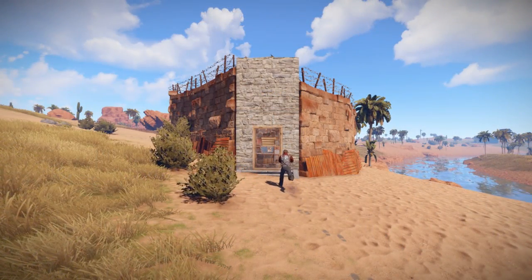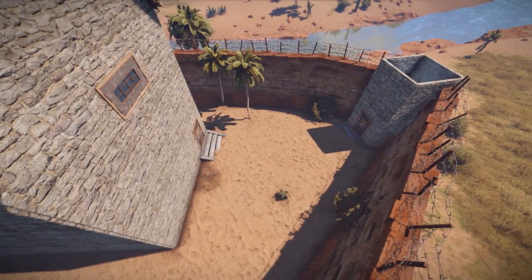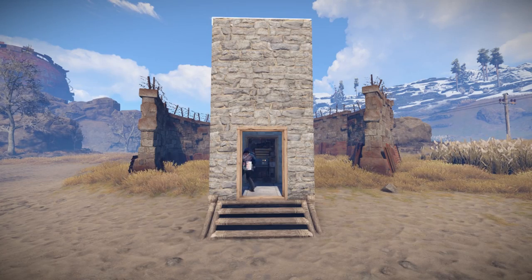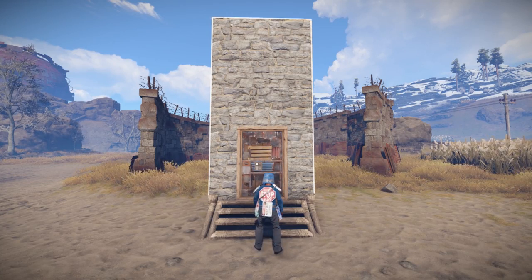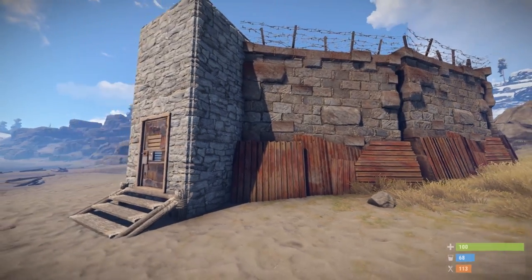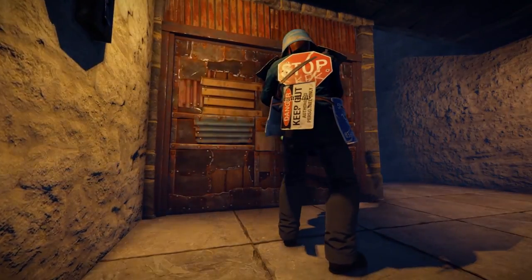A small gatehouse, on the other hand, offers all the benefits of an airlock without compromising your protection. Place a simple airlock where you want your entrance, making sure to build it two walls high. Then place your high external walls alongside the gatehouse so only the front is exposed.